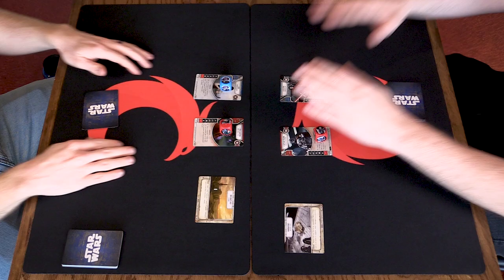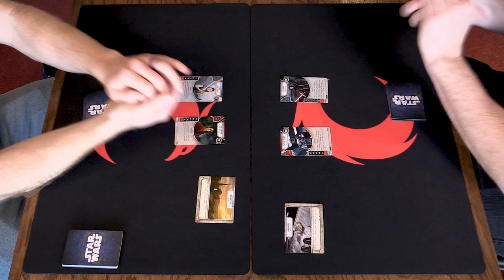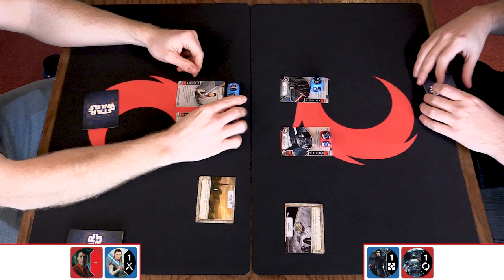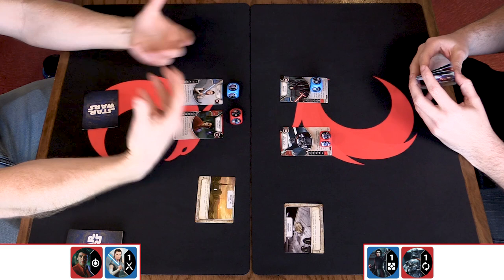Once you have your initial hand, the next thing you're going to do is take all the dice on your starting characters and roll them into the game, then total up the numerical values on all of your dice. Important to note: a blank is worth zero, and a special symbol — any time you need to reference a special symbol in terms of a number — it is always a zero. So if you rolled that on your opening roll, it would count as one total.